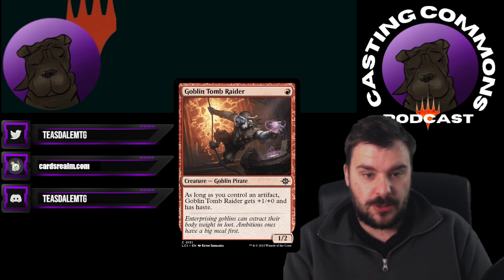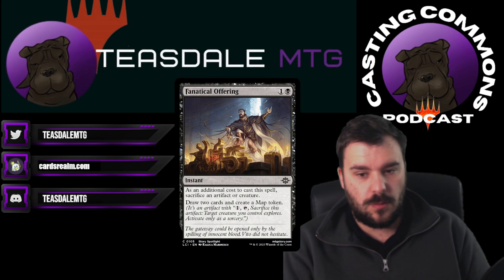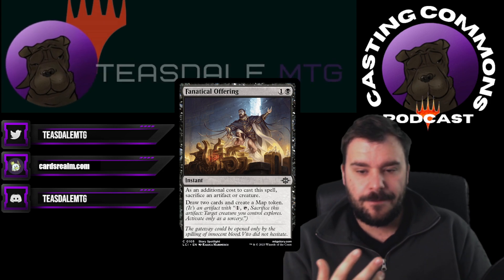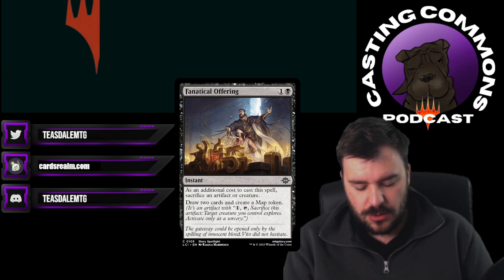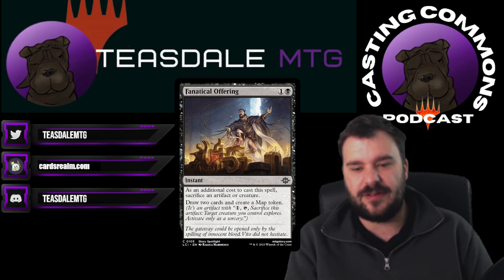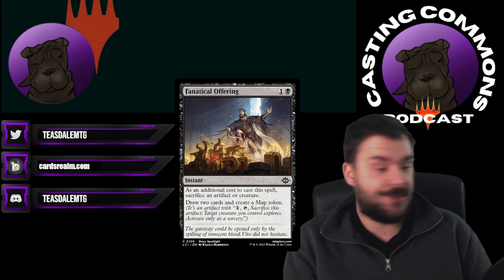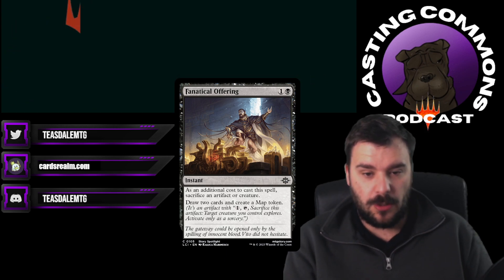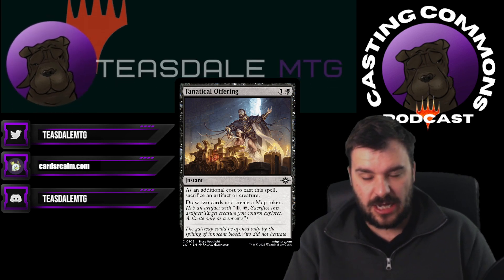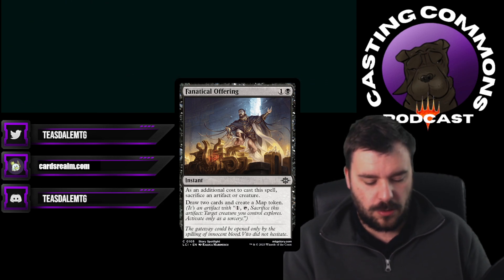Moving on to number two: Fanatical Offering. We have a lot of Deadly Dispute effects — Reckoner's Bargain, Deadly Dispute, Costly Plunder. The thing I do like about this one: a map token generally isn't very good, it's a sorcery, it explores so it does have some utility if you have creatures — you can make your guy bigger, reset your Persist if you're playing the Goblin combo. But mainly what this does is you sacrifice an artifact or a creature, you draw two cards, and create a lump of artifact to sacrifice later on.